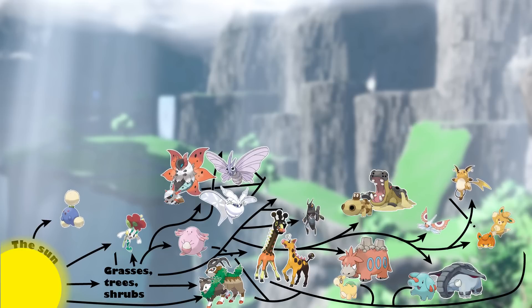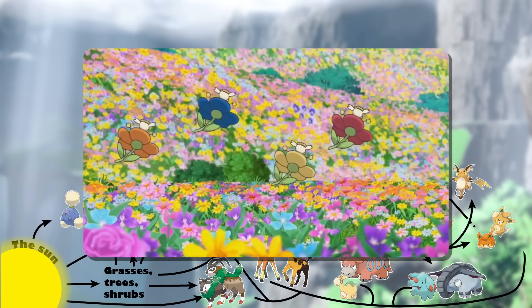Instead, Floette essentially practices agriculture, making sure that its patch of flowers are nice and healthy, so that it has plenty of host plants to latch onto should it need to store up more energy to evolve.